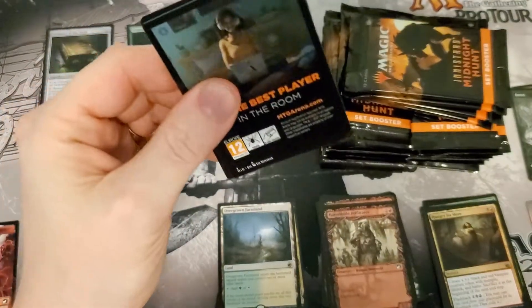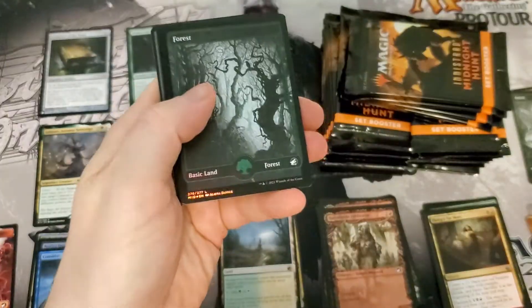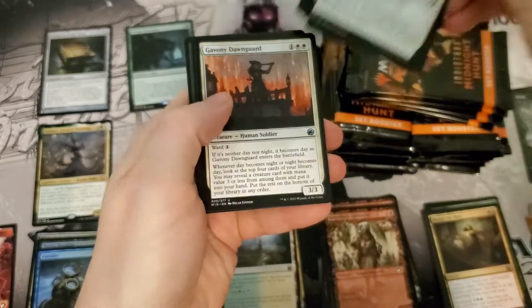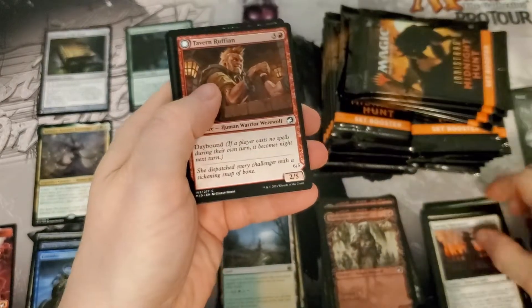Other than that, in the mythic slot, you really need a Bloodhook Massacre — sorry — or a Foil Forest, or you'll need a Rin and Seven to really get your box value up above a hundred bucks. That just seems to be the norm here.